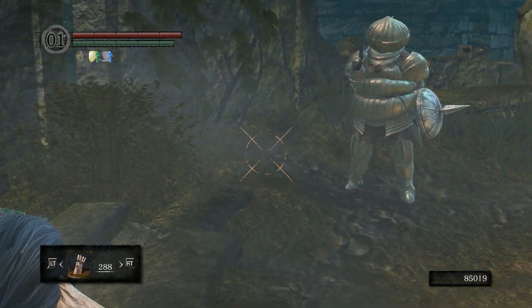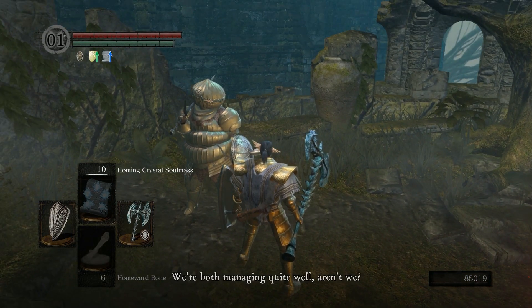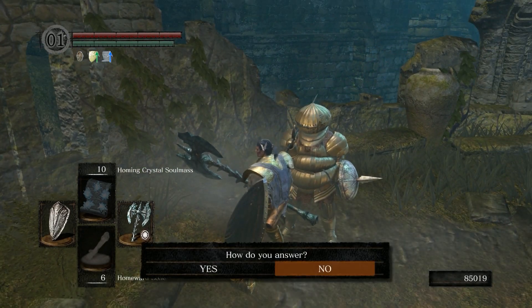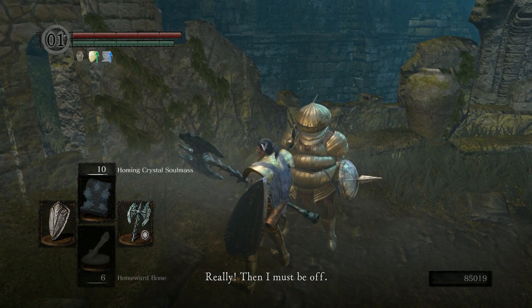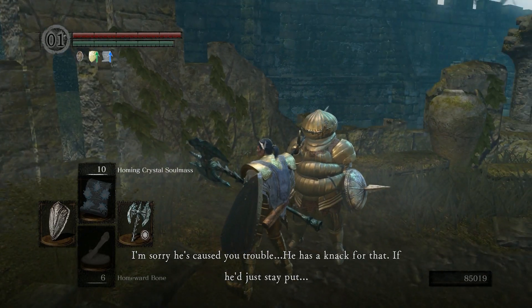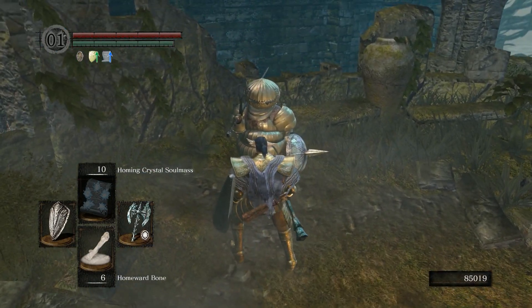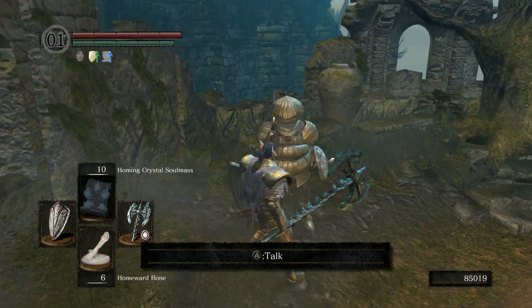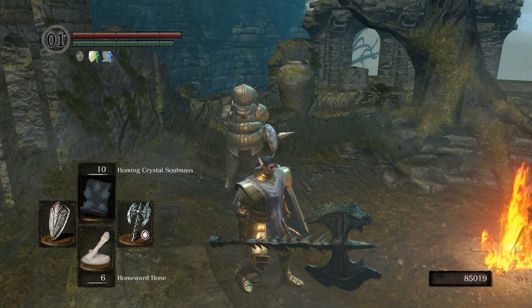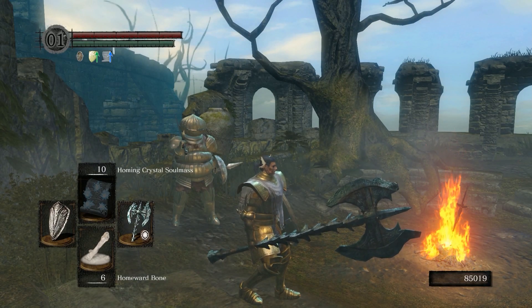At Firelink she says: 'Oh hello again. I haven't found my father yet, have you seen him?' I know exactly where he's at. She says: 'Then I must be off. I'm sorry he caused you trouble. He has enough of that.' Yeah, he's just not going to stay put - it's just not going to happen. So she's not going to say anything else. I'm going to meet you over by Lost Izalith where he's about to jump into that pit full of bugs, and we're going to try to actually save him this time.